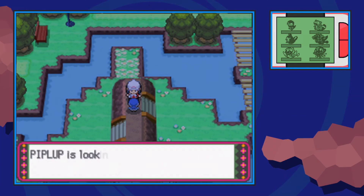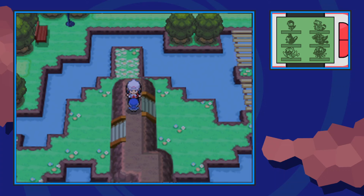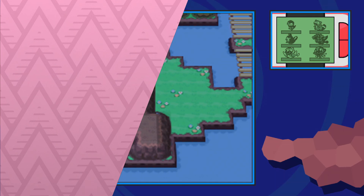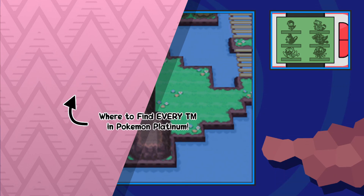If it's not there, that means you've already gotten it and sadly there is no other way of getting that TM in this playthrough. So that's how you find TM43's Secret Power in Pokemon Platinum. I hope you enjoyed the video everybody and as always, Techno's out!